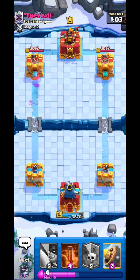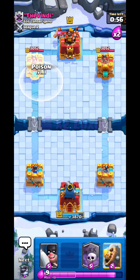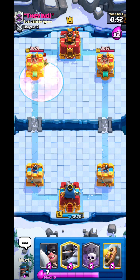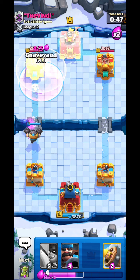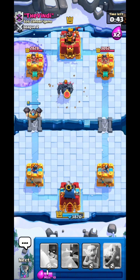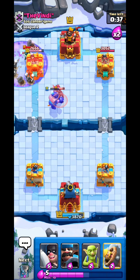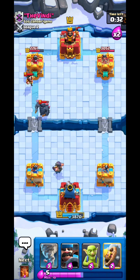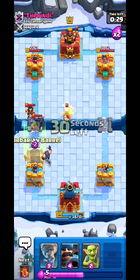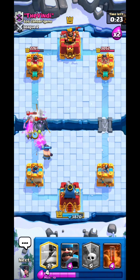We've both dealt zero damage to enemy towers but we haven't even used our secret win condition — Graveyard. I Poison the Firecracker first for spell value, then Mega Knight, and after that I drop the Graveyard. That Graveyard destroys the tower! He uses Zap but it's not enough — you cannot break through our defense.